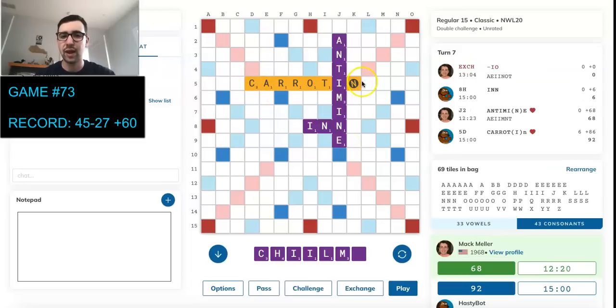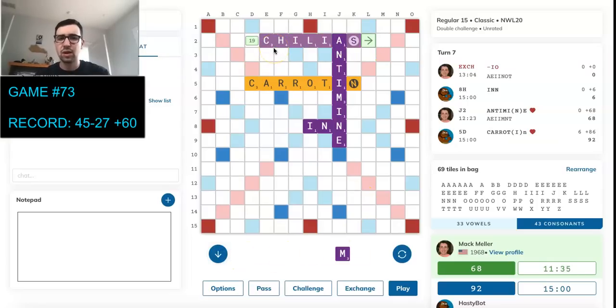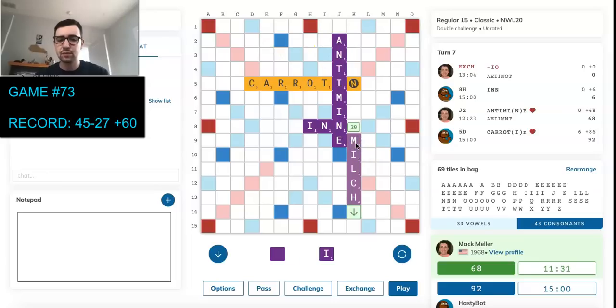He bingos back with Carotin. We have an interesting rack: C-H-I-I-L-M blank. We have a really funny-looking 7 of Milchig for 80 — I don't know if I've ever played this word. There's also Chiliasm through this A — I'm pretty sure that's good, but it's only 72. So Milchig is definitely better. I'm going to go ahead and play it.